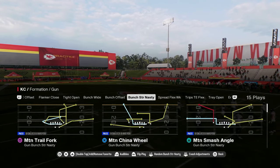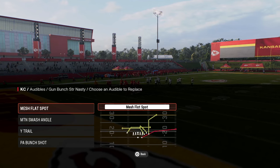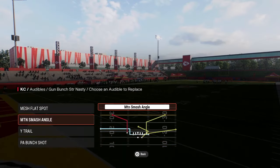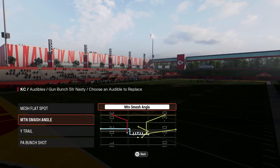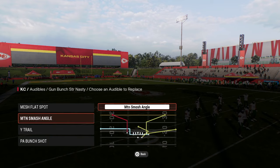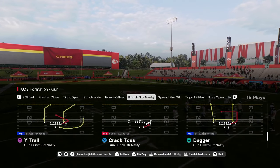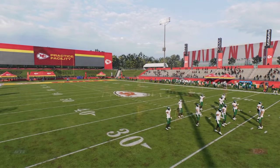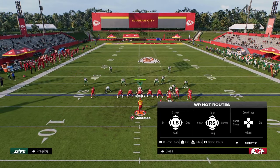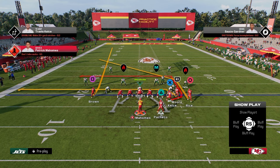We're in the Bunch Strong Nasty formation in the Colts Offensive Playbook. We're going to set the audibles: mesh flat spot, motion smash, angle wide trail, and PA bunch shot. You don't have to have the smash angle play — if you like to run the ball, put RPO read bubble in your audibles. We're going to come out in play dagger, as it's the most versatile play within the formation. The setup is simple: put the slot receiver on a drag and the outside receiver on a post.